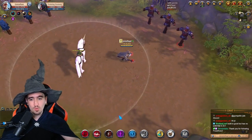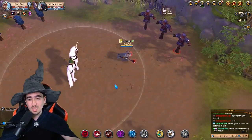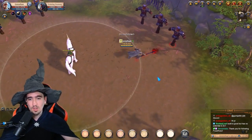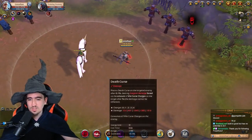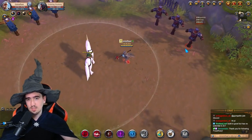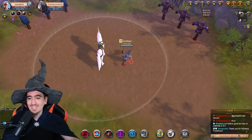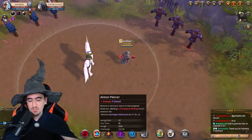1.2k damage — whereas if I use my E without stacking up my Qs at all, with zero stacks, it's supposed to do less than 400 damage, as you will see right here. As you can see. Now, another spell that actually boosts your E damage and your damage in general is your W, the Armor Piercer.